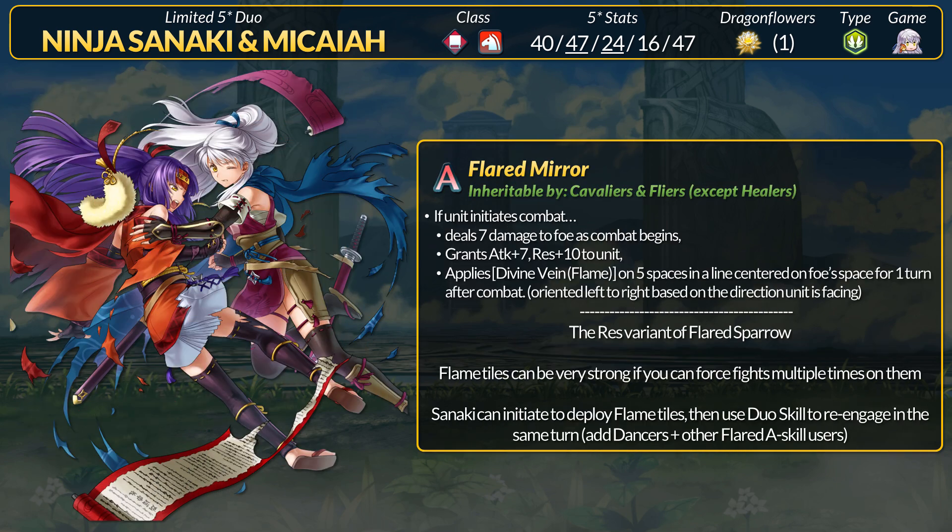You can further synergize the dual skill with Flared Mirror — basically the res variant of Flared Sparrow. If the unit initiates, deal 7 damage as combat begins, grant +7 attack and +10 res, and after combat apply Divine Vein flame tiles to 5 spaces in a line. In a similar vein as Brave Goving, Sanaki can initiate, use her dual skill, and attack an enemy on the flame tiles again. Bring other Flared Mirror or Sparrow users or dancers to stack the as-combat-begins damage. You can also use the flame tiles as a safety boundary since it cuts off enemy ranged attackers. The Flared A skills are really great for any of the ninja duo units in general.